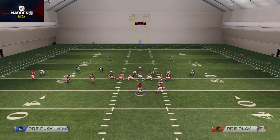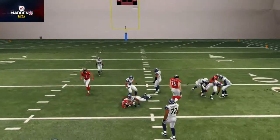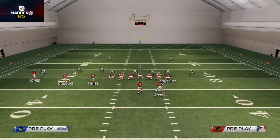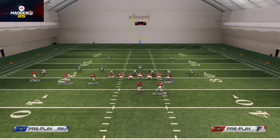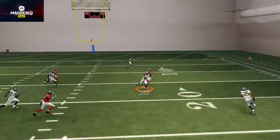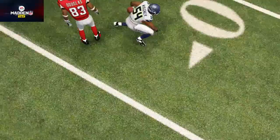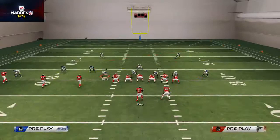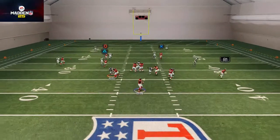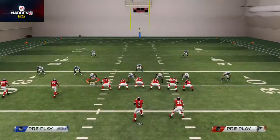Our next read is the slant route coming across the middle — it's a very good man-beating route. The other couple of routes I'm going to show you are not necessarily man-beaters; they're better for zone. Our next read here is the corner route passing to the outside. It's not always going to be open against man — as you see there, Bobby Wagner did get a pick. So just monitor: if it's open, throw it; if it's not, don't. It does beat man sometimes, but it's finicky. Welcome to Madden 25.